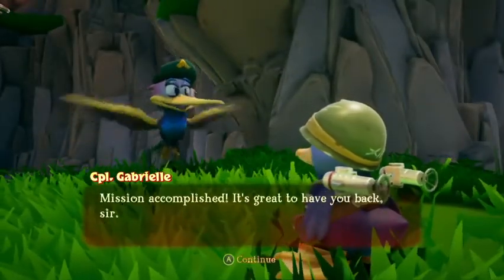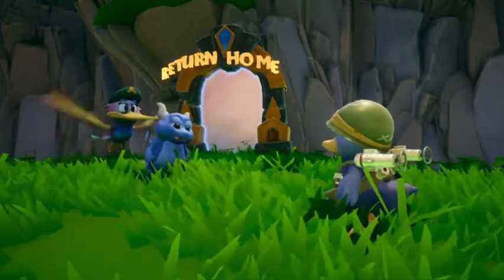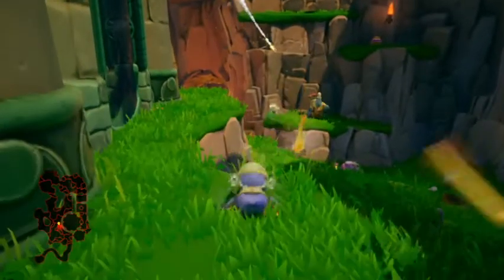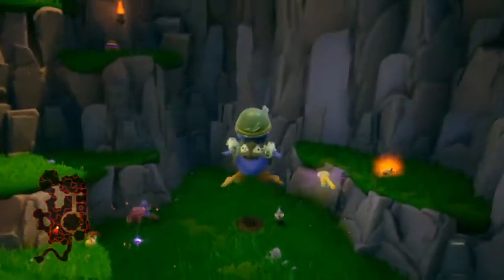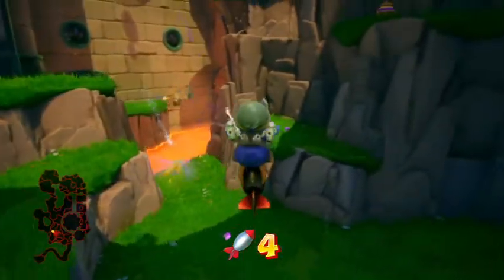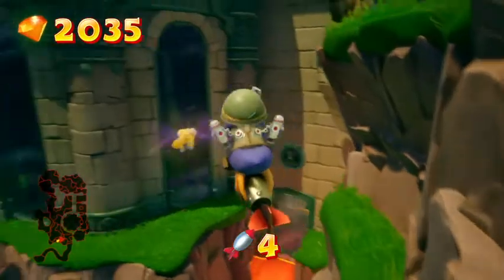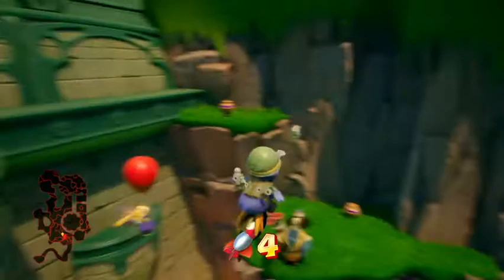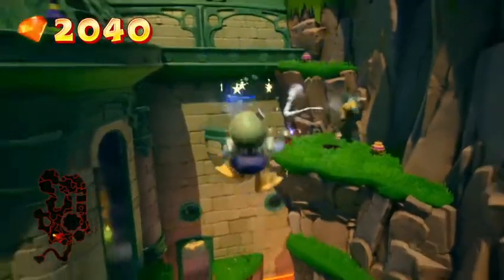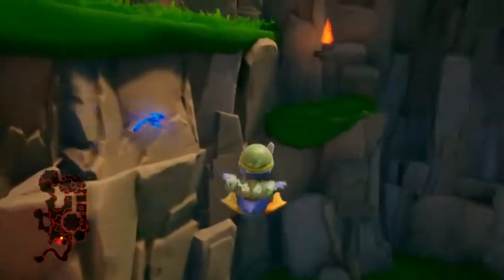'Mission accomplished. It's great to have your back, sir.' Hey there, Ryan Lee. So apparently we got rid of all the Rhinox here — that's why you get the egg. Oh come on — I dropped bombs too. Yeah, when you get hit you can have a full arsenal of bombs and have to go back and get more. Unfortunately.